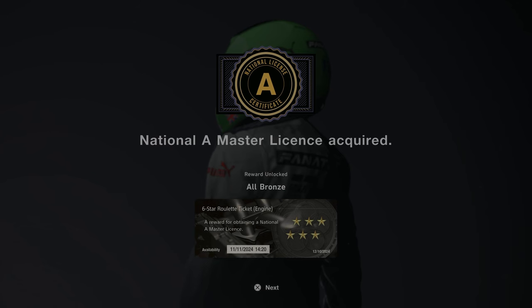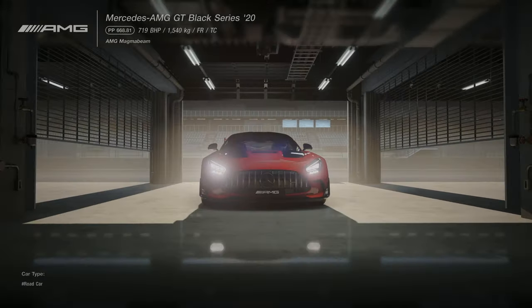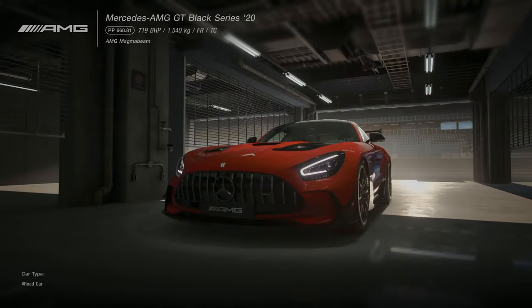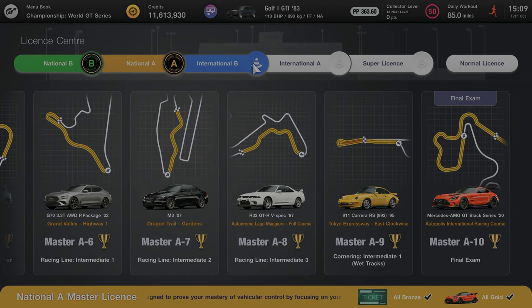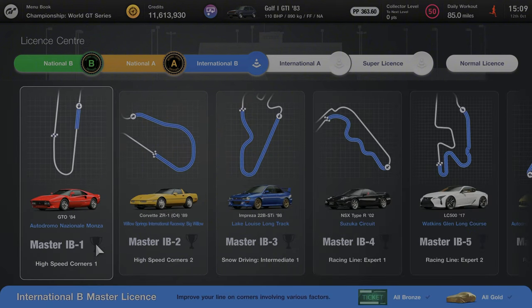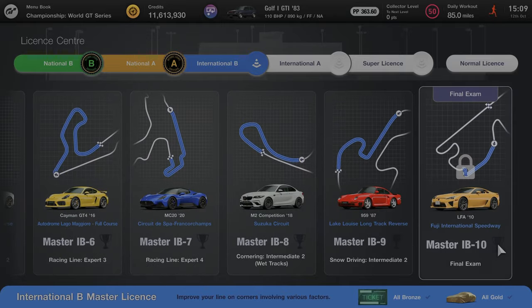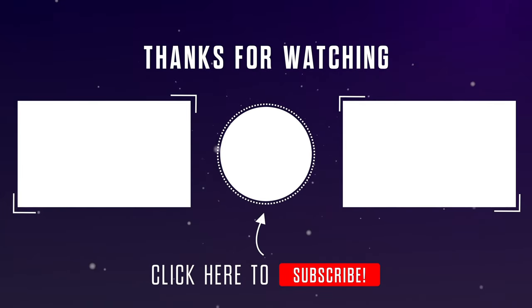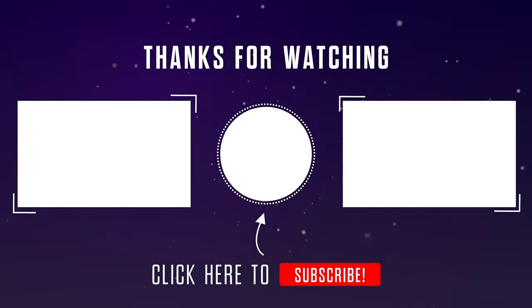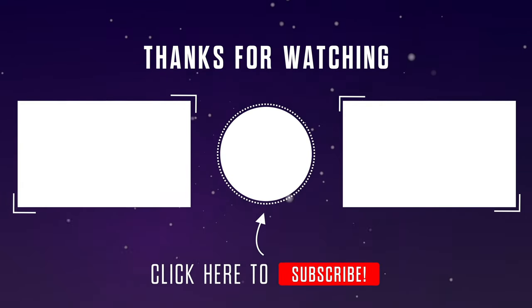Earning bronze in all of these licenses will earn you a 6-star roulette card, and earning gold will earn you the Mercedes-AMG GT Black Series. And there we have it — gold in all of the National A licenses. Join me in the next video for the International B licenses. Thank you so much for watching. On the left is a link to the Gran Turismo 7 license playlist, and on the right will be a link to a random Gran Turismo 7 video.